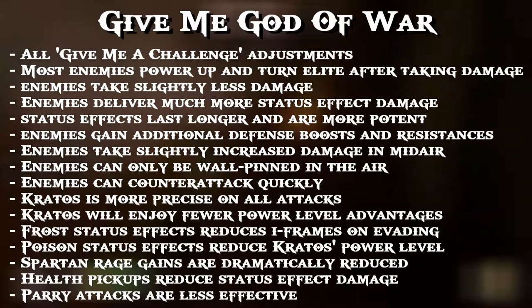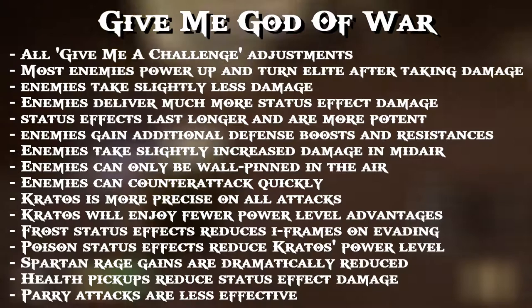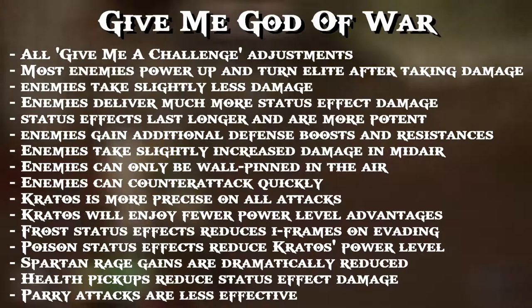Spartan Rage gains are dramatically reduced, so the bar builds up noticeably slower. Health pickups reduce status effect damage — things like poison and burn damage will wear off quicker when you pick up health. Parry attacks are less effective — they do less damage, but nothing changes mechanically. So that's it for the differences in the difficulty modes.